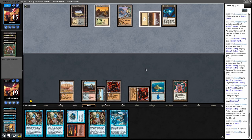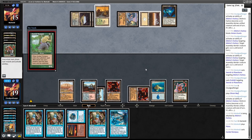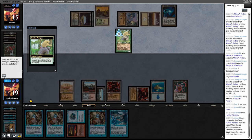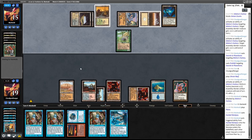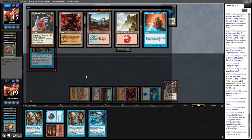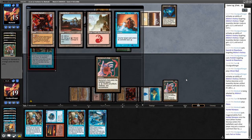He finally got a basic land. All the Herds, Simian Grunts, Hunted Wumpus — I had to check if I had any creatures; I do not, they're all just the man-lands. Hunted Wumpus — four mana, six-six. He did it. Now I just get to sit back and relax while Lester splits the Fact or Fiction piles.